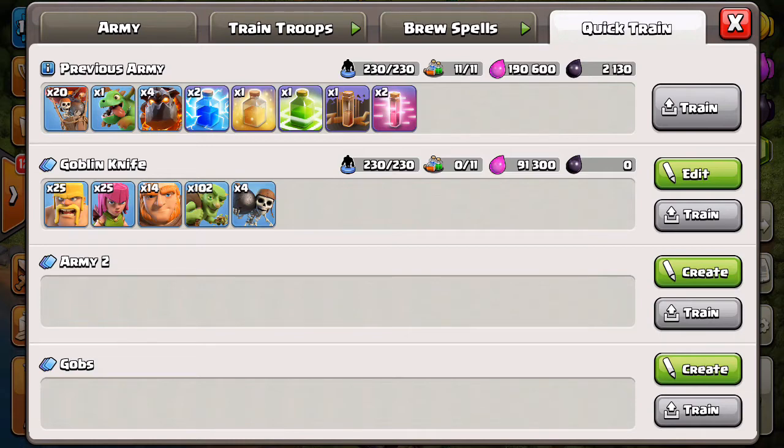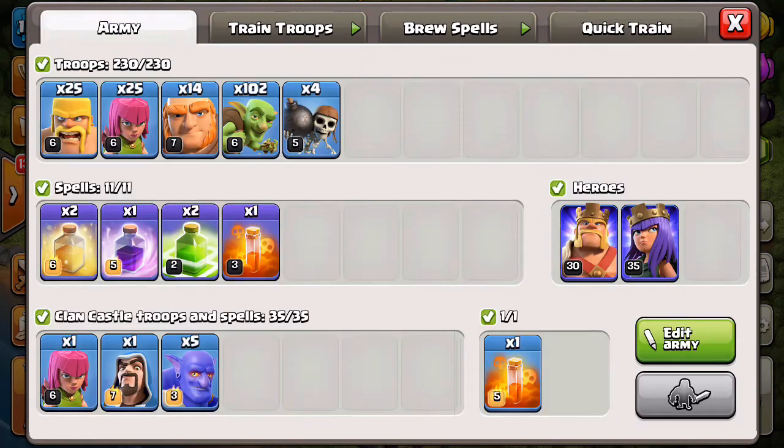When you look at Goblin Knife, you're only looking at about 91,000 elixir, zero dark elixir. If you add spells, each spell is about 30,000 each, so you're looking at about 150,000 total if using a couple of spells. Sometimes you attack bases and don't use any spells at all. Another good thing is it trains very, very fast — you don't have to wait for Golems, Hounds, or Loons. You don't want to be farming with dark elixir when you need dark elixir, especially at a lower Town Hall level.